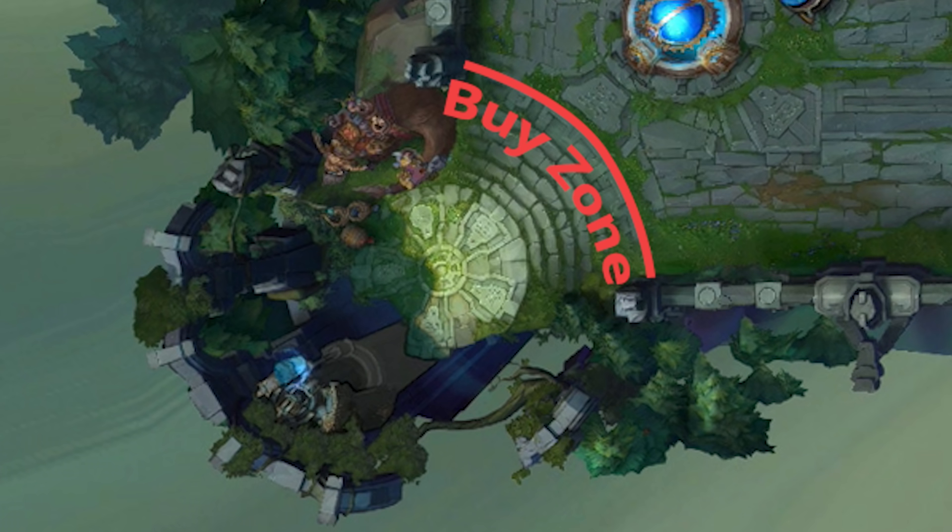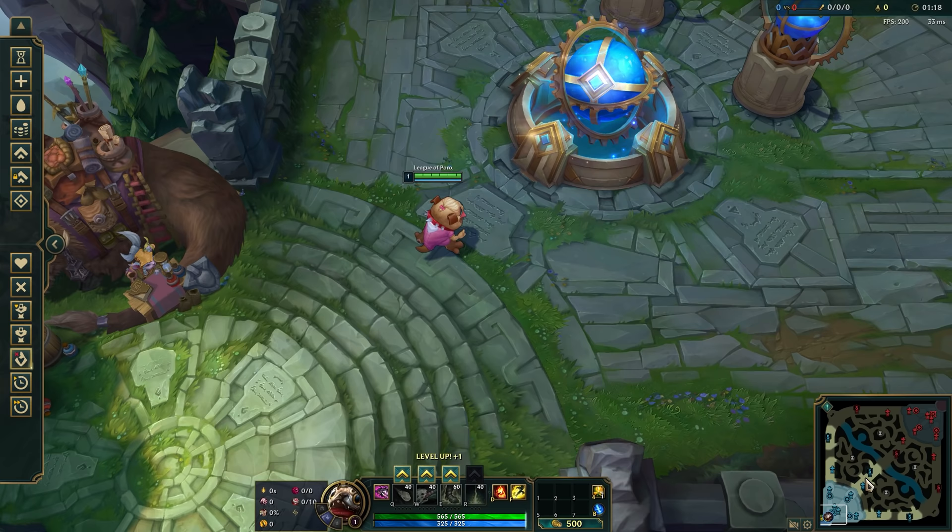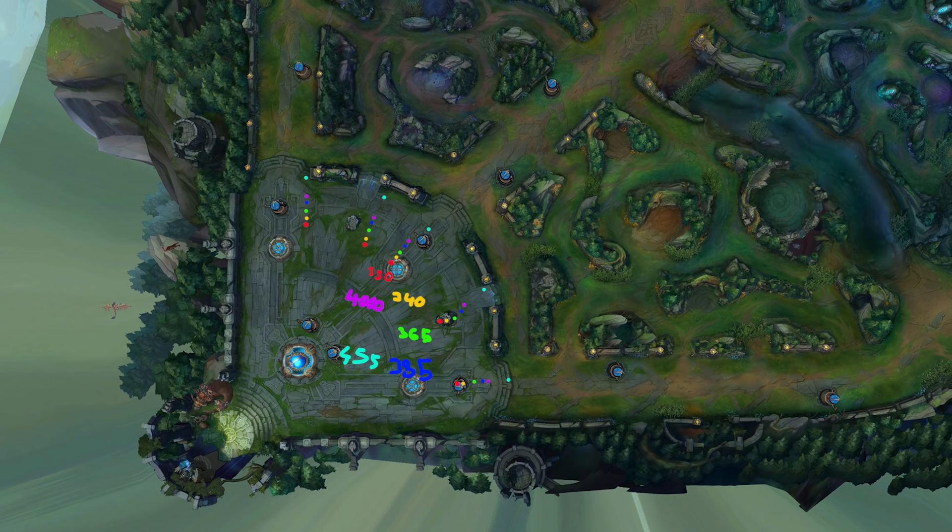Wrong. You only need to go to the stairs and the champion doesn't walk in a straight line. Alright, let's do it manually. I compiled the data into several maps. This one is for movement speed 330 — that is the base speed of Ahri, Kog'Maw, Lux, and Jinx for example.